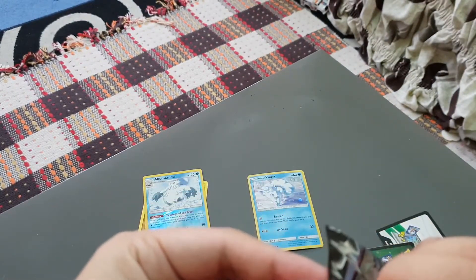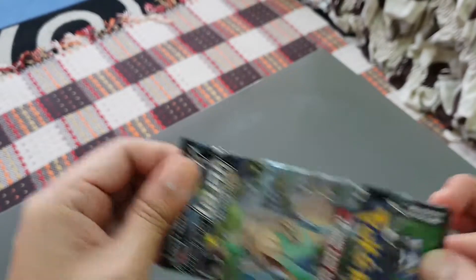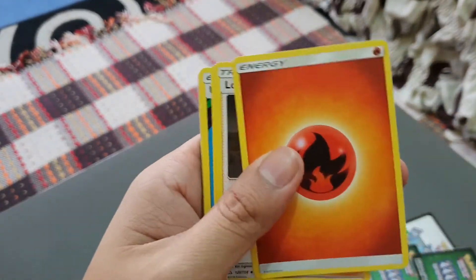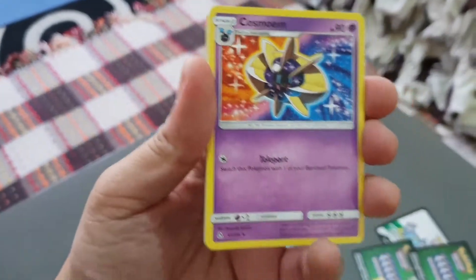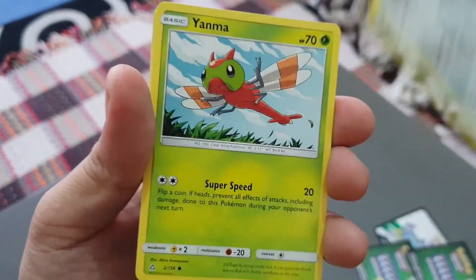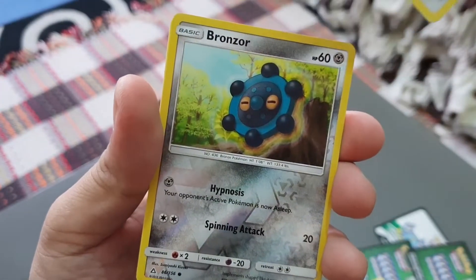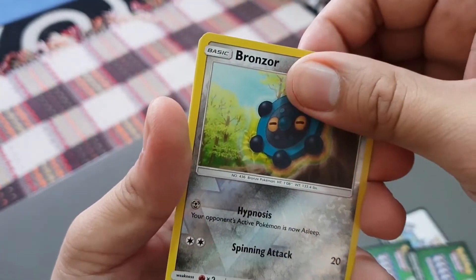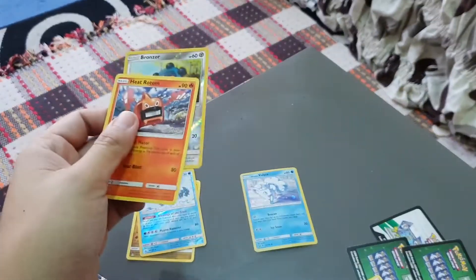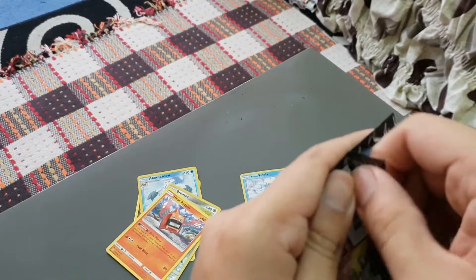Onto the second pack - let's open it up from the top. Okay, one, two, three, four. We have a fire energy. We've got a Cosmog, unit energy, Gibble, Bronzor, Gourgeist, Shinx, Alolan Diglett, Bronzor reverse holo, and we have a Heat Rotom non-holo rare. Alright, nothing much going on - that's fine.